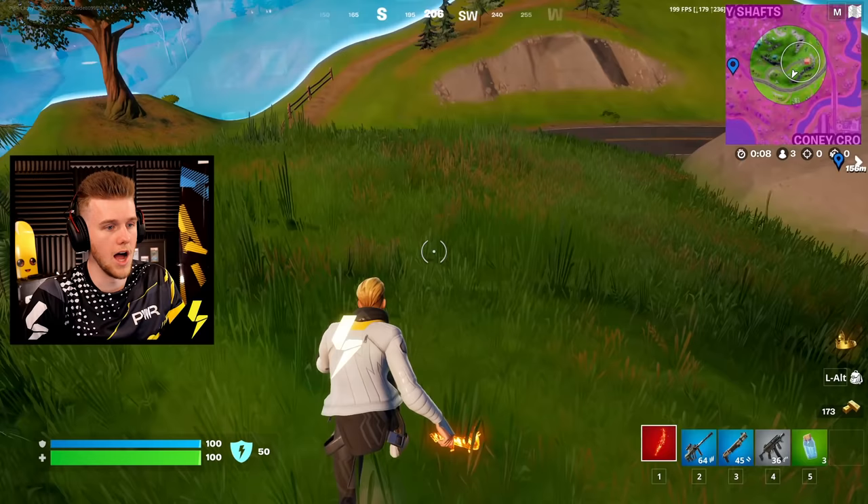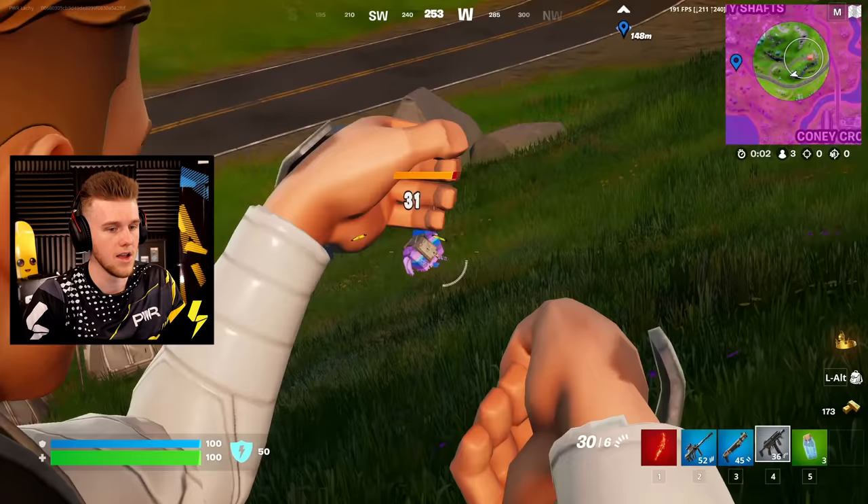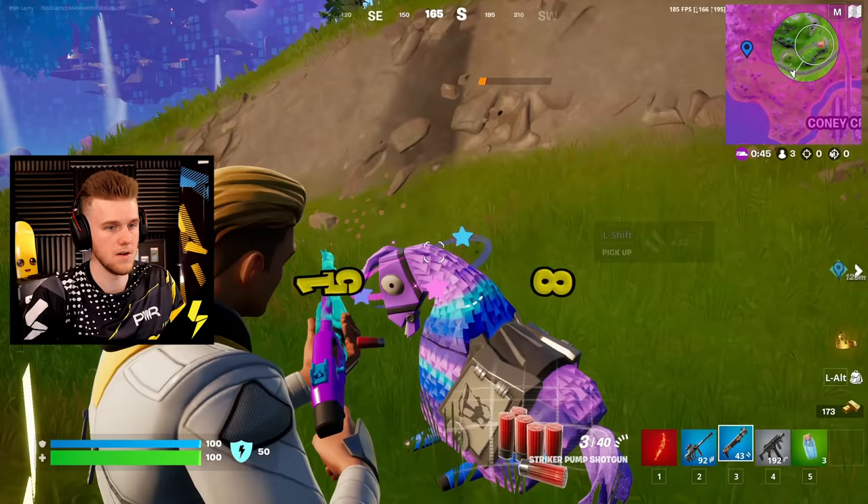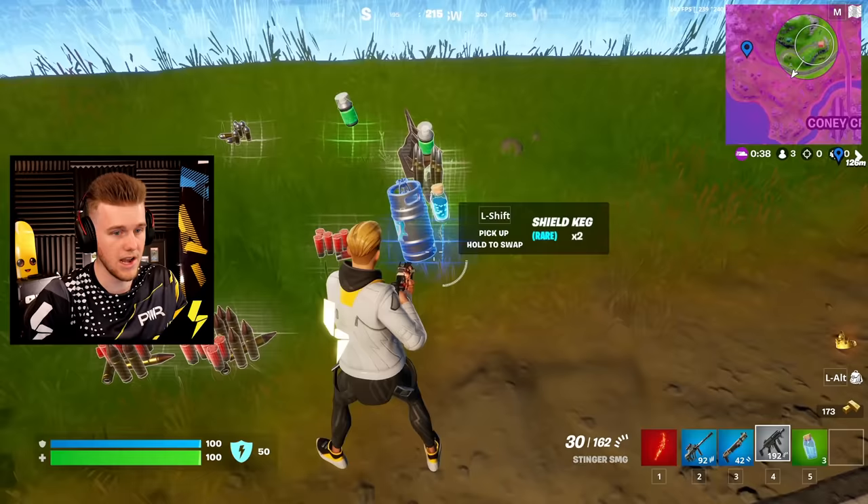Do the llamas still drop mats in Fortnite? Obviously building is vaulted right now. Got this llama here — I'm interested to see if it drops mats or chili chug splashes. It's dead, and it no longer drops any material. Still drops ammo and no chili chug splashes, but it does drop a lot of heals. So definitely a big nerf to llamas this season.